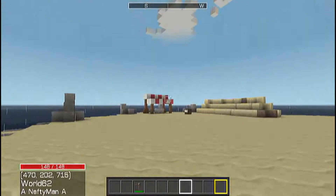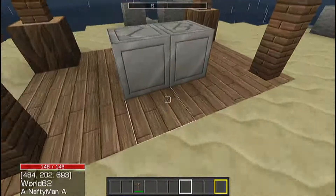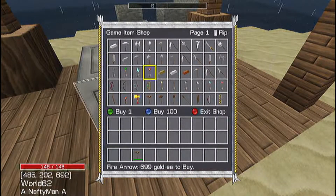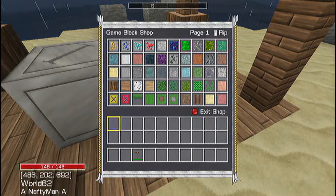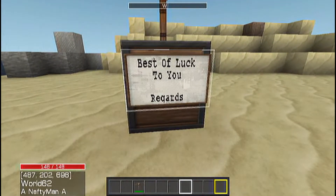So it appears we got some stuff over here. It looks like a stall with shops in it, which is convenient. We have a chest — 'best of luck to you, regards.'